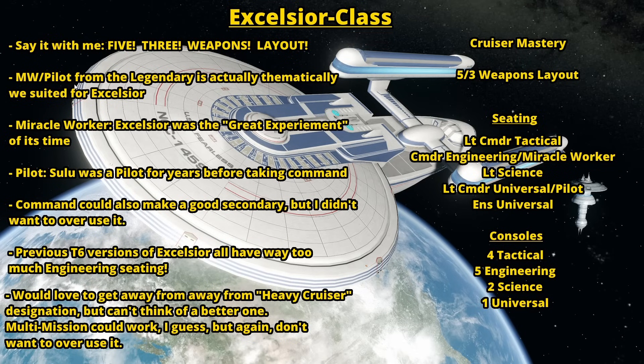For the specialization, I knew going in that Miracle Worker really fits the vibe as the primary — the Excelsior was the great experiment of its time and it was in service so long throughout Starfleet. For the secondary, kind of like with the NX, I wanted to go with Pilot to acknowledge Sulu's history as pilot of the Enterprise for so many years. However, I do think there's also an argument for Command as the secondary, because Miracle Worker Command gives the ship more versatility, and the Excelsior is nothing if not versatile given its long service life. I feel like more of you are going to prefer Miracle Worker Command over Miracle Worker Pilot.